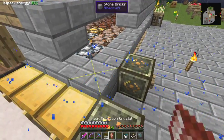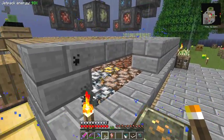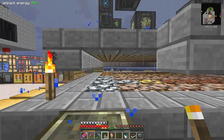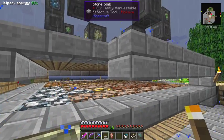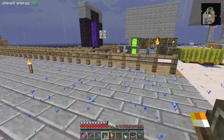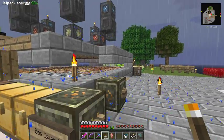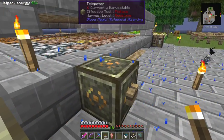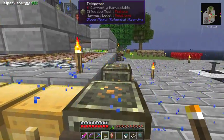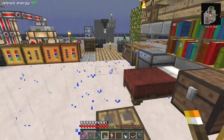Oh my goodness - something disappeared from in there. I know what's happened - I've teleported those blocks with that teleposer! That's interesting. It didn't teleport them - I don't know what happened. This must have just moved them somewhere. I wonder where it moved them to. Anyway, we'll find out another time.